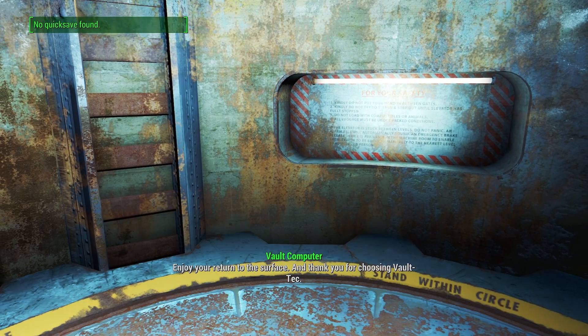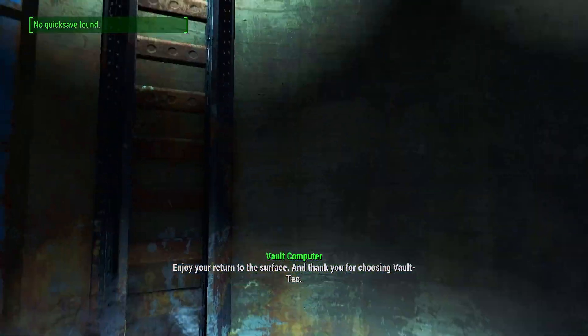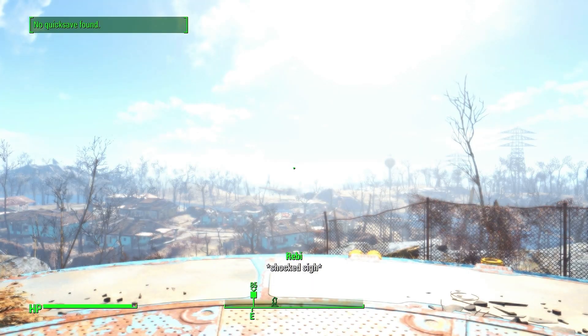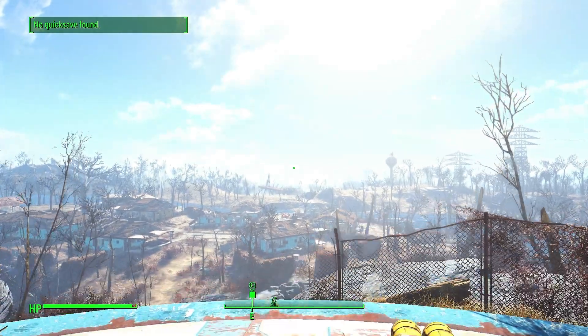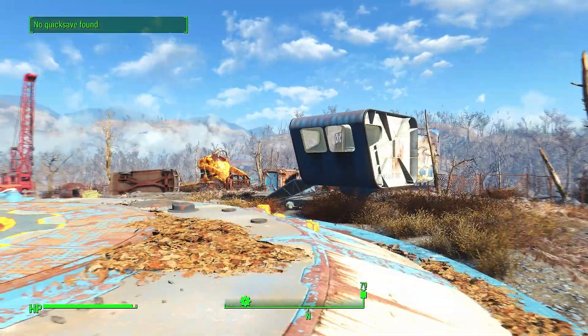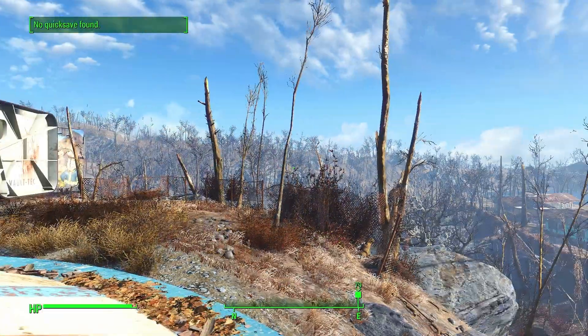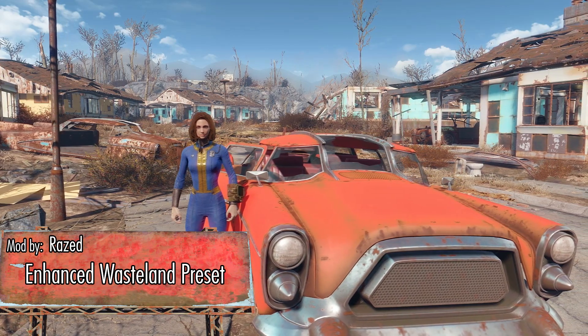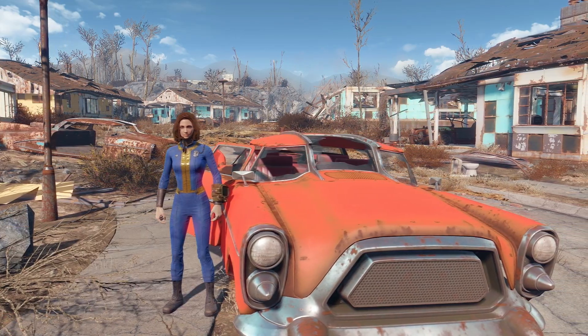Now the first thing we're gonna do is we need to get out of this stinky Vault 111. Fresh radioactive air! Now it seems like there's something slightly different with everything — it seems like there's a little bit of a color change, and that is because of Enhanced Wasteland preset by Razed, which makes Fallout a little bit more vibrant and colorful.